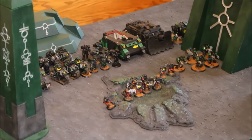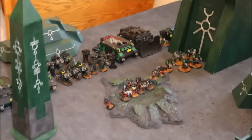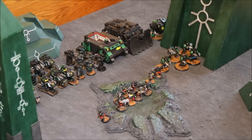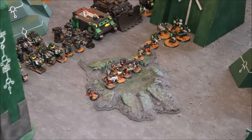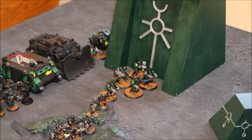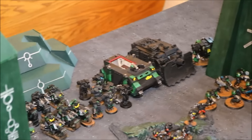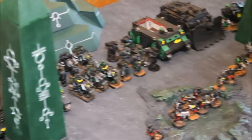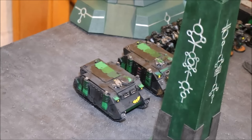Currently deployed, the Space Marines are over there — he chose the short table edge and deployed up there. It was 18 inches deployment for infantry, and bikes, jump packs, and vehicles were 12 inches up. He's deployed a big squad of scouts, six shooting terminators, a dreadnought, a vindicator, nine stern guard, some jump marines, a big squad of bikes, and two squads of ten marines in rhinos.